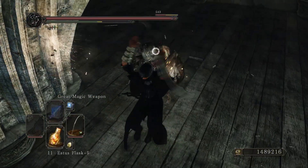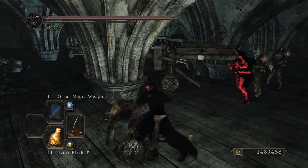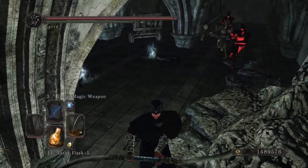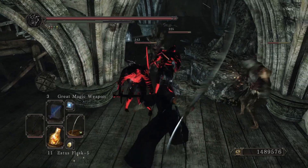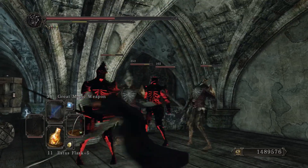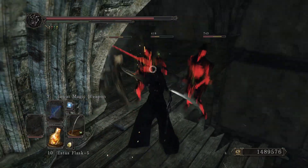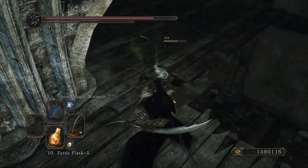This twin blade is probably my second favorite in the class, but the way to get it is kind of difficult. You have to reach rank one of the Brotherhood of Blood covenant, which requires winning 50 more times than you've lost. The way I got it was by going to Chancellor Wellager in NG+2, who sells it. He sells a bunch of weapons and spells that can be difficult to obtain through their corresponding covenants in NG+2.